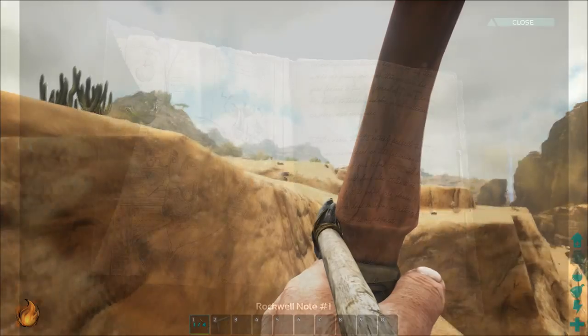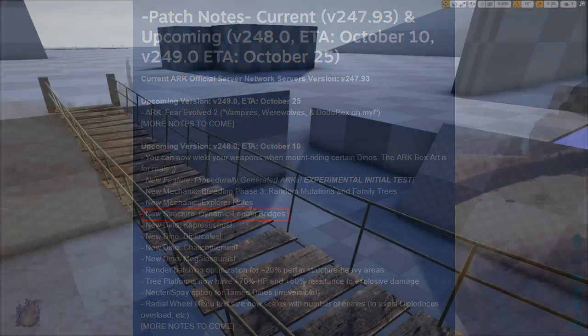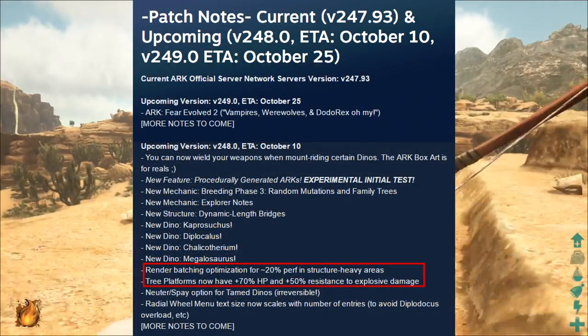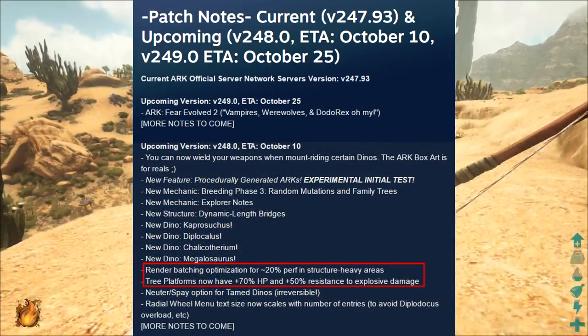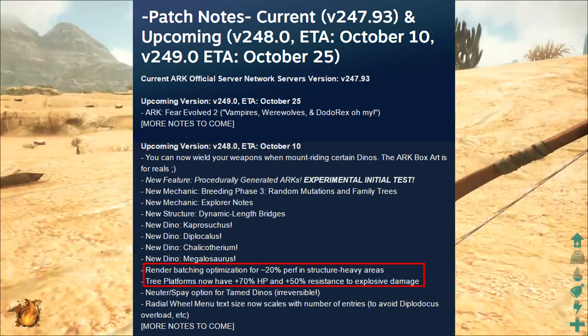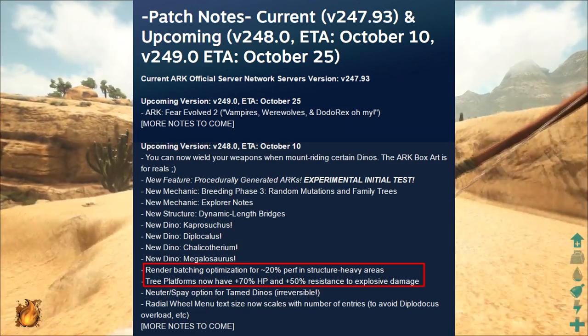We have one new structure being added in the upcoming patch: dynamic bridges. Looking similar to the one in this photo, dynamic bridges are going to be a good addition to the game, saving you much more resources as you will not have to use the traditional pillar and ceiling placing bridges. Last but not least are render batching optimizations and tree platform tweaks. As of the upcoming patch, you'll have a 20% performance optimization in structure-heavy areas, and tree platforms now have a 70% increase in HP and a 50% resistance to explosive damage.